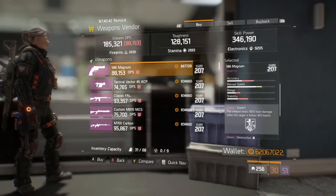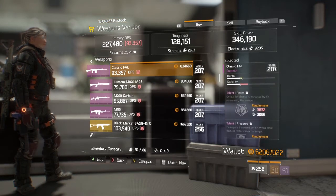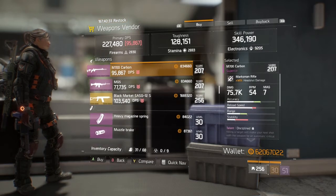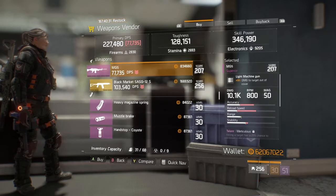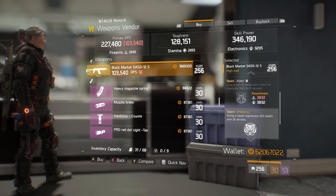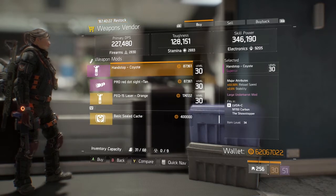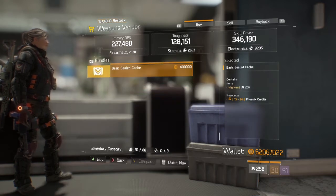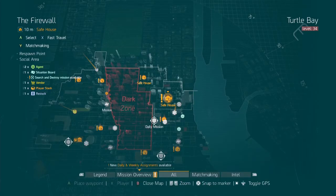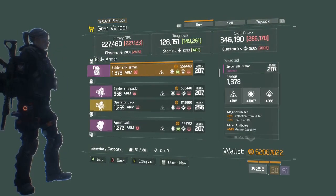Grindhouse — Black Market SAG, D20 — that's not bad, staggers. If you're looking for a decent shotgun, it's very pretty good. Like I said, I just got the showstopper, so I'm looking for Predator's Mark stuff.